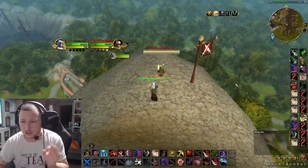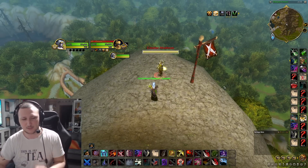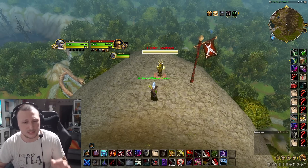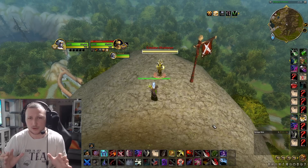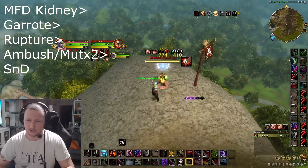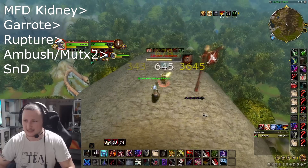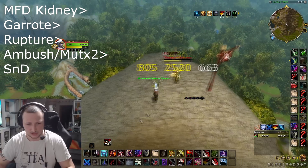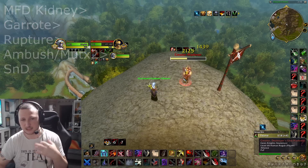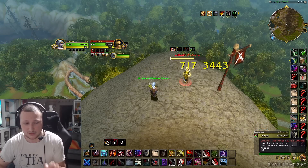You're going to open with Mark for Death Kidney into a Garrote, then put up a three-point Rupture, and from there spam Ambush and Mutilate a couple of times to get some combo points and get Slice and Dice rolling. This is a really efficient ramp-up opener - you're not going to do crazy damage but you'll have all your bleeds rolling, Slice up, a Kidney on the target, and damage rolling. This is a great way to start games in 2v2 and 3v3.